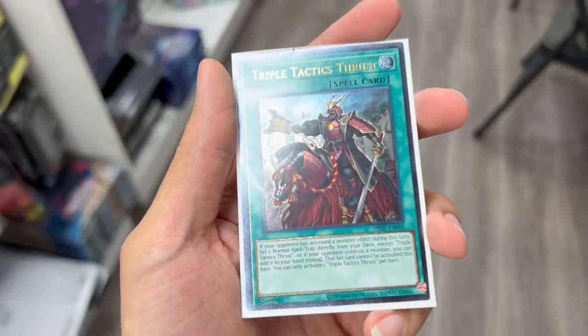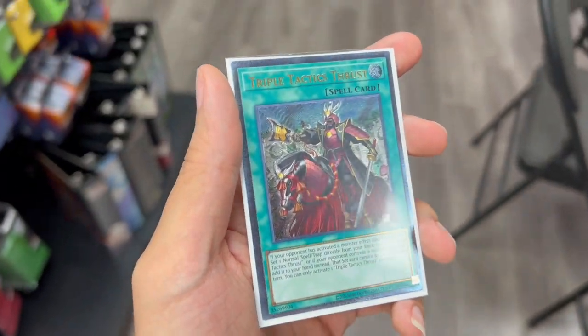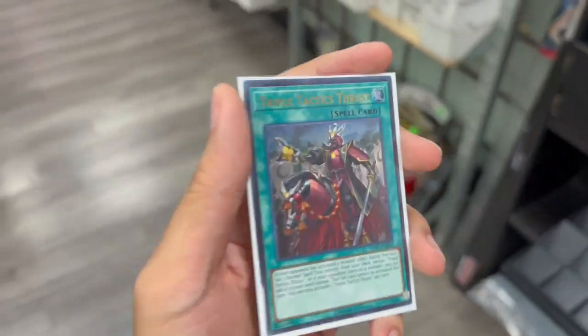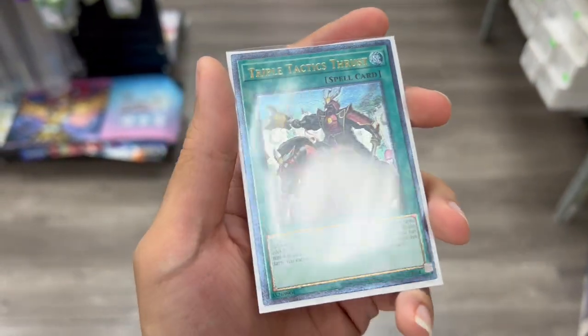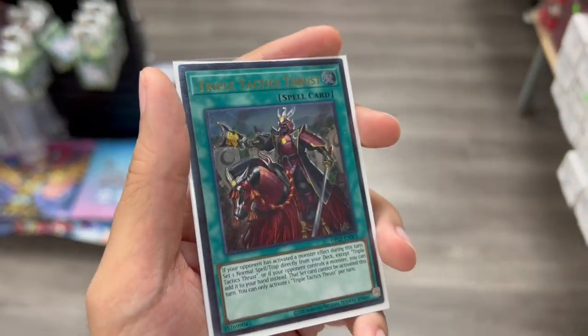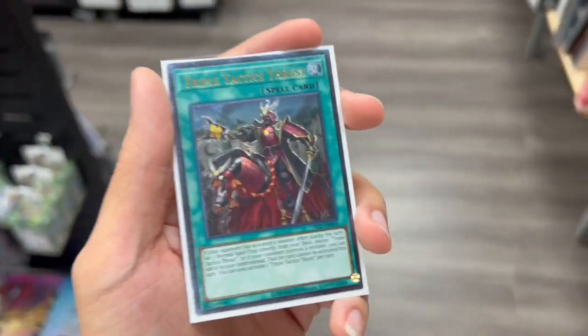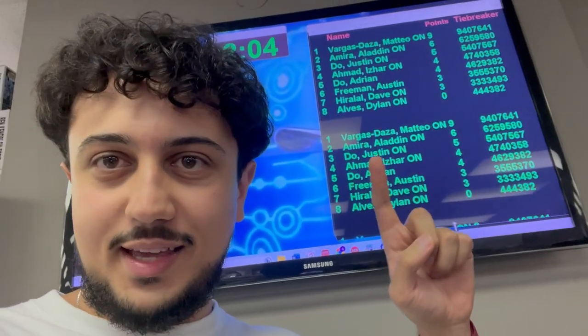I should have captured this on camera but we pulled a triple Tactics Thrust Ultimate Rare - which is perfect because we only needed one more, and now we have a playset of Thrust Ultimate Rare. Crazy day - we went 2-1, pulled an Ultimate Thrust, which I really needed. We ended up getting second place, you can see it right there. 2-1 and second place at a three-round local with Dinomorphia is not too bad - it was about eight or nine players.